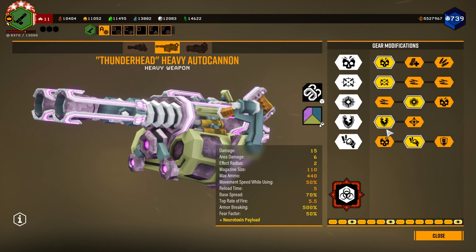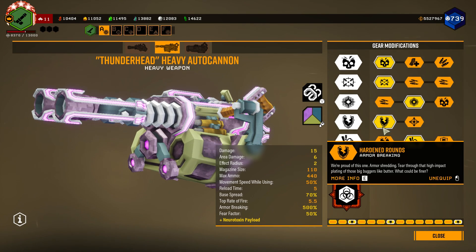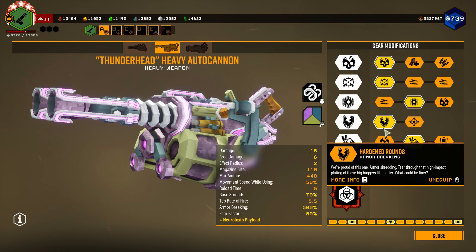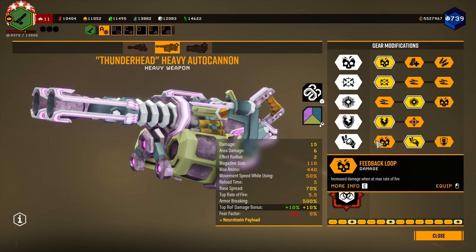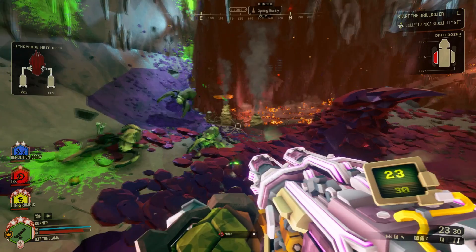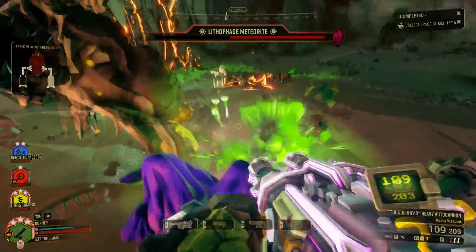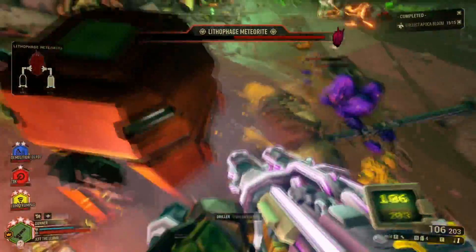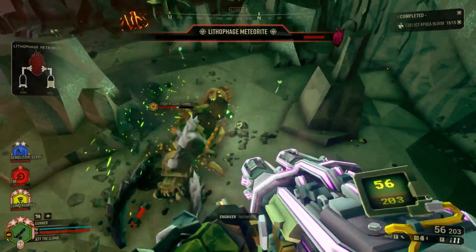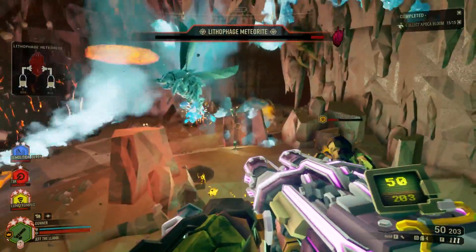In tier 4, both mods are good options. The reason why you'll want Armor Breaker is to assist your teammates with taking down high health enemies like Praetorians, Armored Mactera, and Grunt Guards. In tier 5, we'll have the most important weapon mod that really elevates this build: Suppressive Fire. The Fear Effect temporarily prevents enemies from attacking yourself, your teammates, and the object of defense. Also, the Fear Effect will make it much easier for the damaging effects of the Neurotoxin to be fully realized, which will help you and your allies save a lot of ammo.